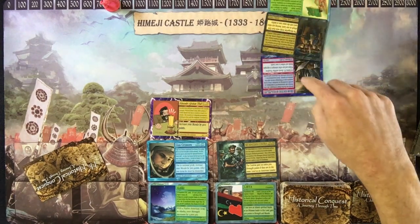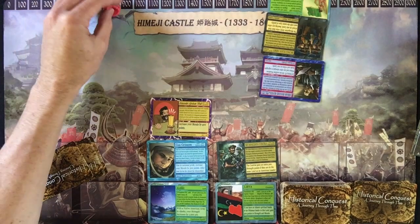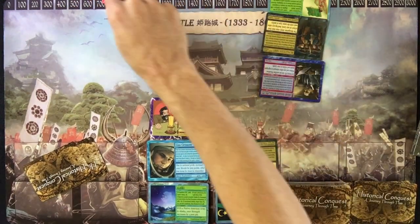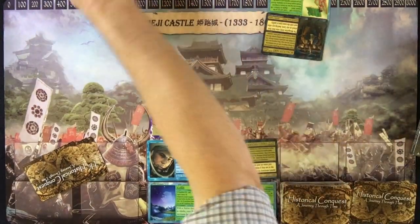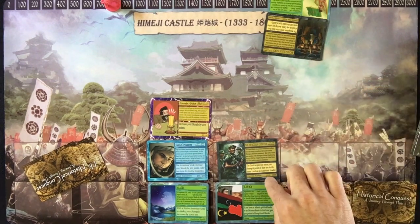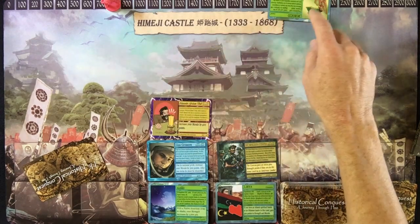Whoever loses a land attack — attacker or defender — loses 100 morale points. If my opponent loses, they not only drop 100 morale points but also lose a character to their discard pile. That means one less person to defend, and you're allowed to attack twice per turn. So I still have 3,000, but now they only have 1,000. Obviously I'd win again, and that person or army would go to the discard.